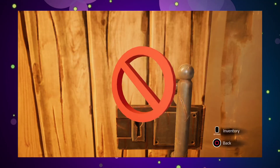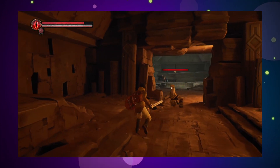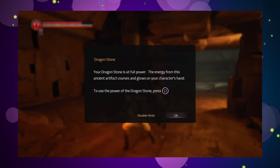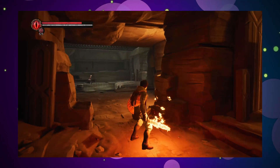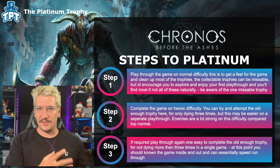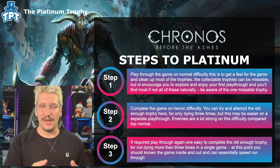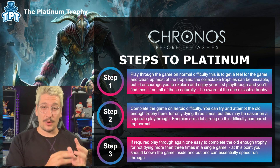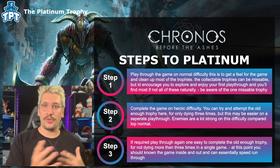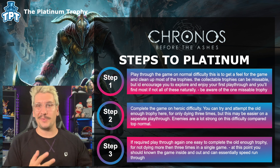Now for the steps to platinum — I've broken it into three playthroughs. Step one: play through the game on normal difficulty to get a feel for it and enjoy it. This makes all the collectible-based stuff easier since you can explore more freely. I encourage you to explore the world and get used to it, because subsequent playthroughs will be harder. On hard mode especially, enemies are very difficult, so you'll want to avoid unfamiliar areas and just power through the main story. Use this first playthrough to find everything you need for trophies so you don't have to worry about it again.